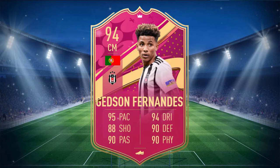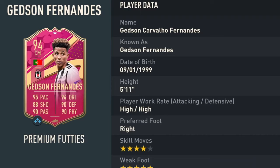Fernandez is a 94 rated card with 95 pace, 88 shooting, 90 passing, 94 dribbling, 90 defending, and 90 physical. He stands at 5'11", has high-high work rates, right footed with 4-star skill moves and 5-star weak foot.